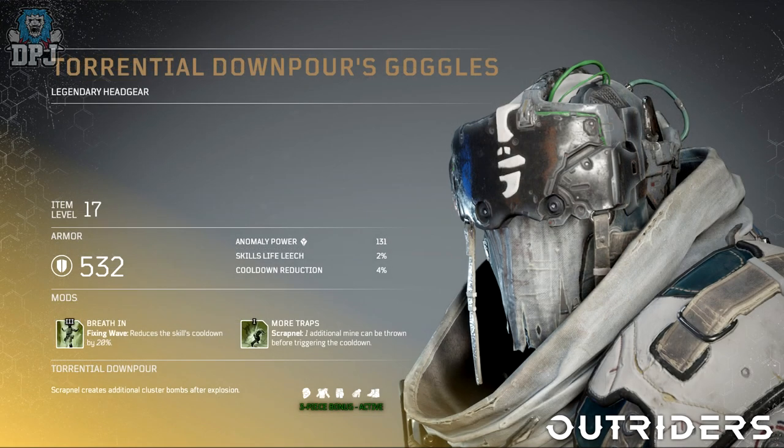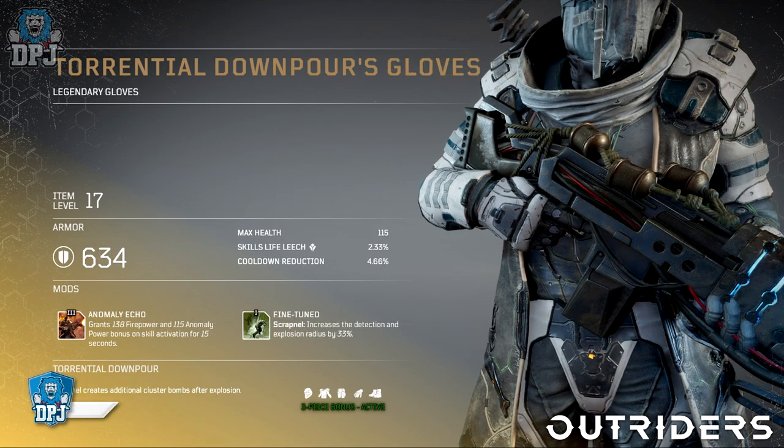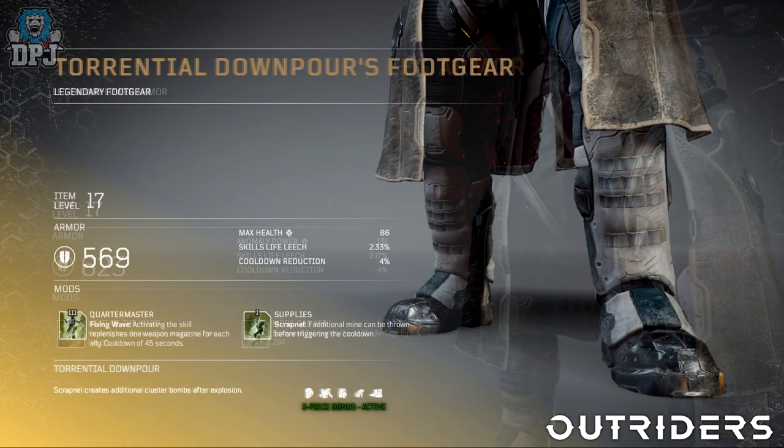The fourth and final set is called the Torrential Dample — originally showcased a while back, looking great, though not quite as striking as the others. The 3-piece bonus called Torrential Dample: shrapnel creates additional cluster bombs after explosion. The mods here are dedicated to Shrapnel and the Fixing Wave ability, so that's pretty good.